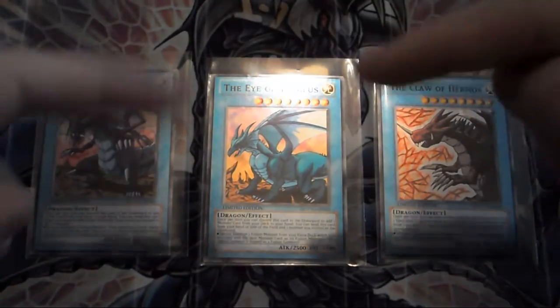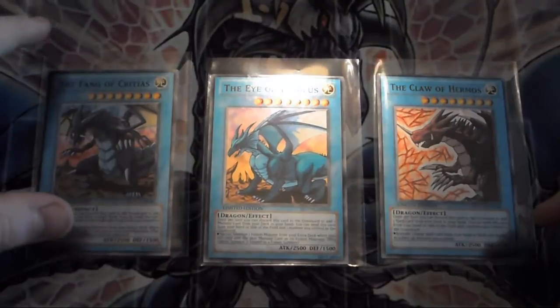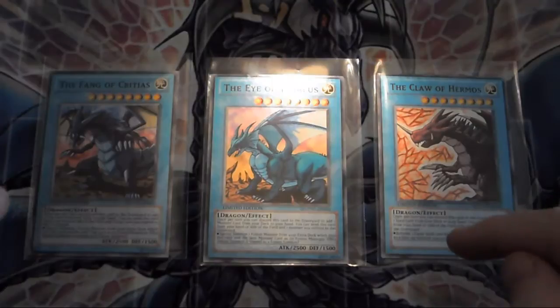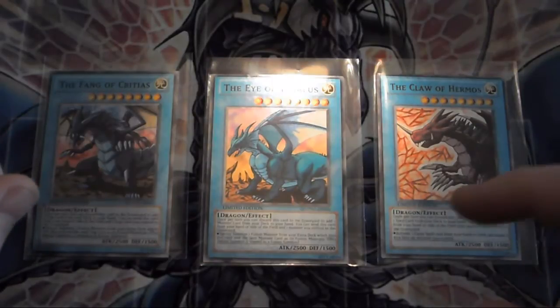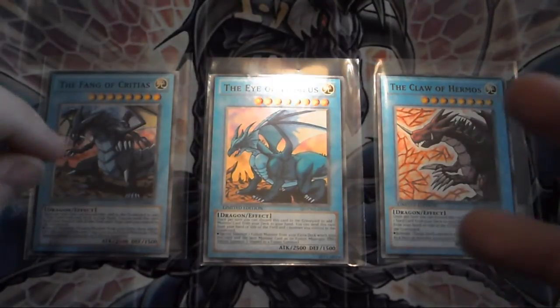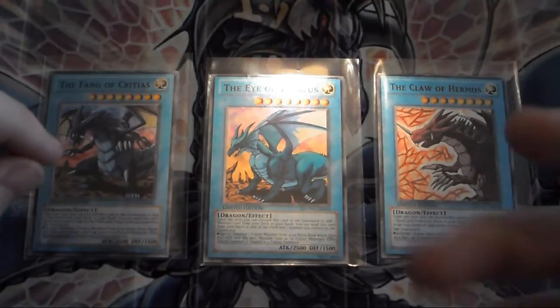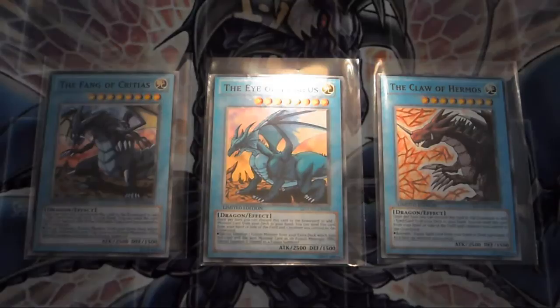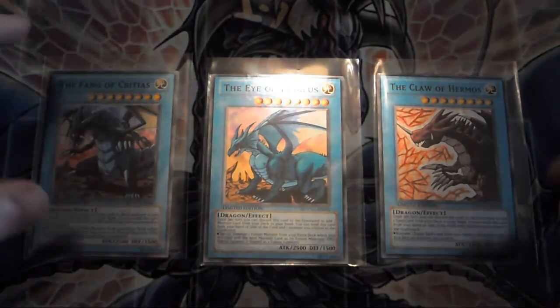I'll put the eBay link in the description below. I do sell to the US; however, if you're buying on my eBay you have to send an invoice to me for postage and packaging, which is normally about £3 or £4. I think it's £3.20 to send normal international post, which is about five or six dollars. It'll convert it for you anyway.